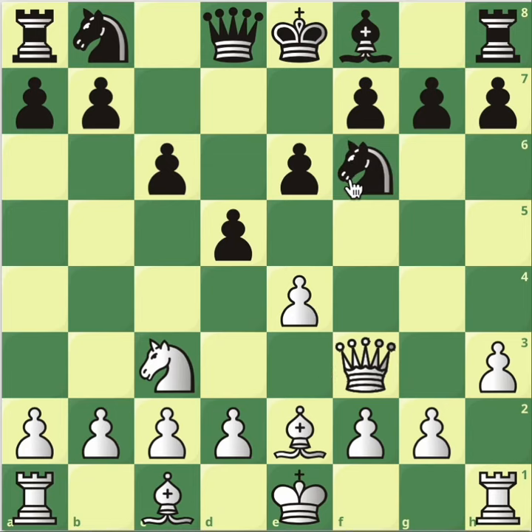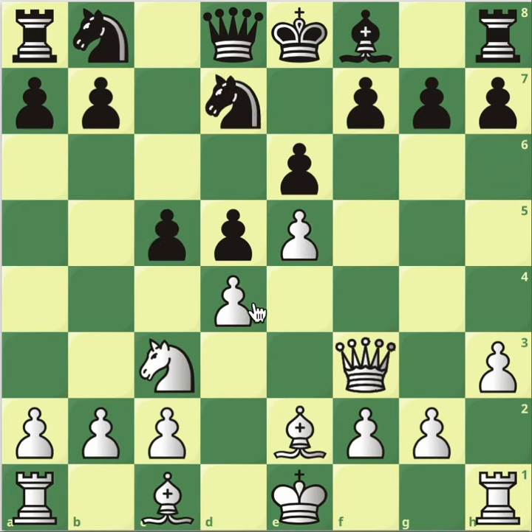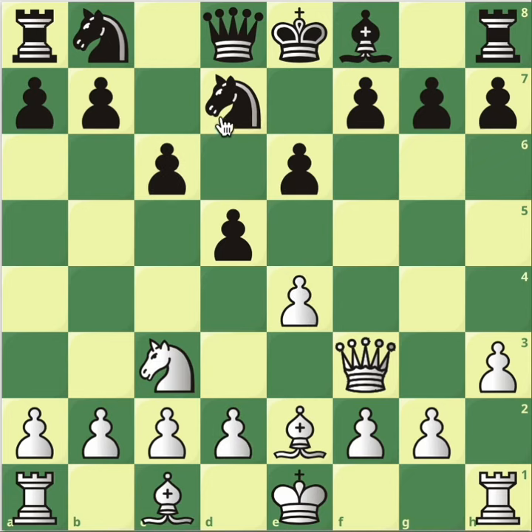Anyway, bishop e2, knight f6. Here you still don't push — this is a tricky thing. You shouldn't push here. Because when the knight moves, stuck in here, and you play d4, then they play c5 and you lose the centre. Because you have a knight in c3 and this pawn on d4 can't be defended by another pawn. You lose the centre in such a simple and silly way.